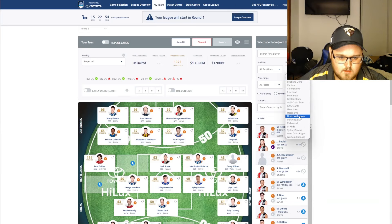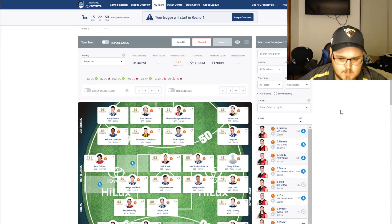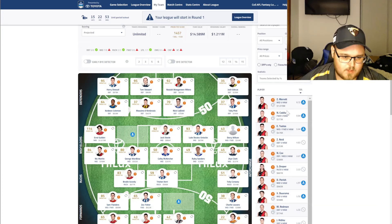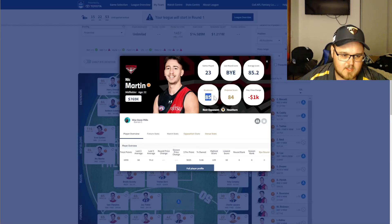Moving to Essendon — there are only a few guys I really wanted to look at here, just to confirm roles. Mainly it being Nick Martin — confirming that he did have that halfback role that's been highly spoken about recently. He definitely did, and he looked elite at it. He accumulated a lot of the ball, didn't take as many marks as I'd have liked, but definitely got around the ball, had a few tackles, and I think he's a great pick. He's been selected in this side. Priced at 85k, I think he can easily push 100 in that role. He took a few kick-outs and was probably the main target coming out of the defensive square. Just really want to confirm in the next game or two that he doesn't get pushed out to the wing.